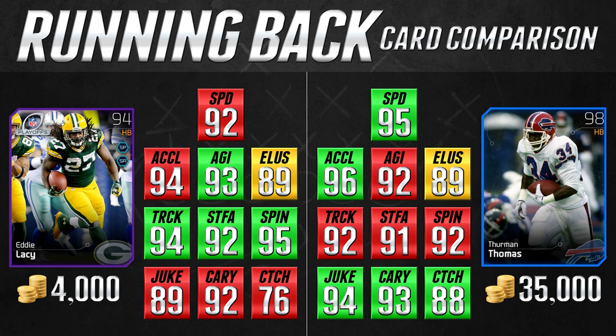Eddie Lacy is good at pretty much anything. The one thing that concerns me a little is the 92 speed for my playing style, but your average player who runs a more traditional style of football — Eddie Lacy is gonna be awesome for you at only 4,000 coins. Try him out; even if you don't like him, you're only losing around 400 coins if you buy and sell at the same value. Test him in solo challenges, then bring him into head-to-head when you're more comfortable.